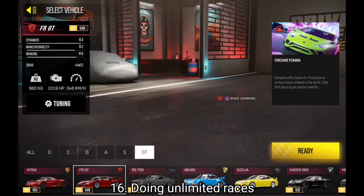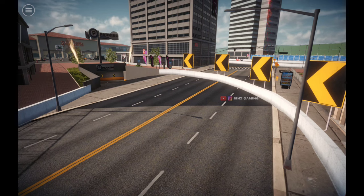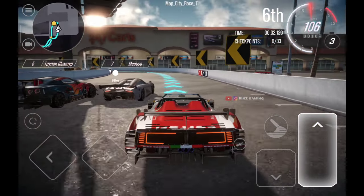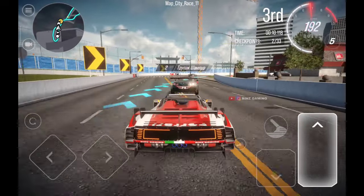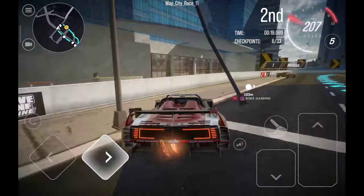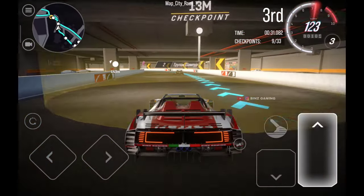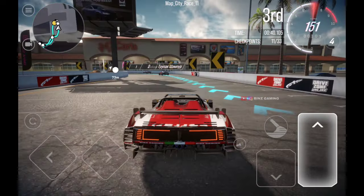Street races are something you can do a lot of daily. For each race you play you get up to 10k credits and about 1k experience. These races might be hard and you will lose again and again, but don't lose hope — because every race you play earns you money based on your finishing position. If you play like 10 races daily you can make up to 100k daily, and in 10 days that adds up to 1 million.